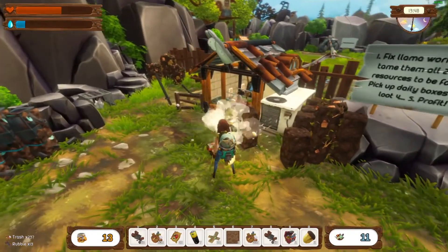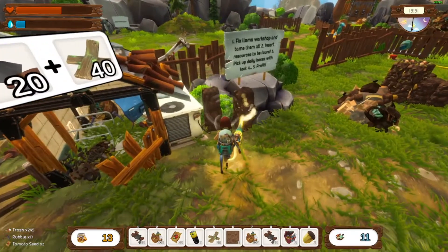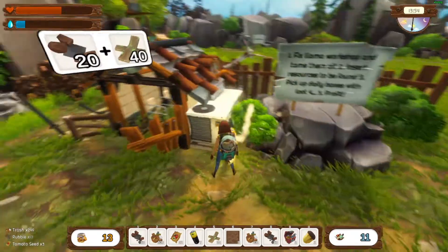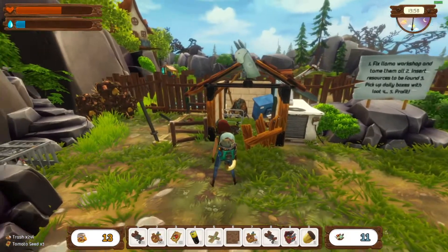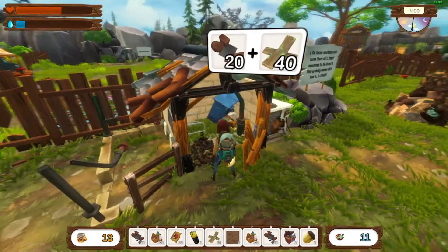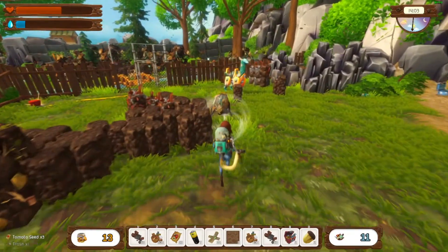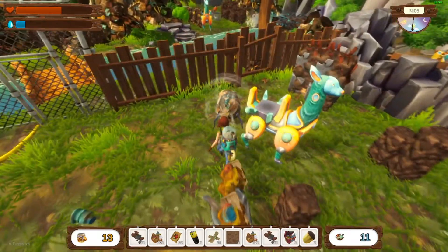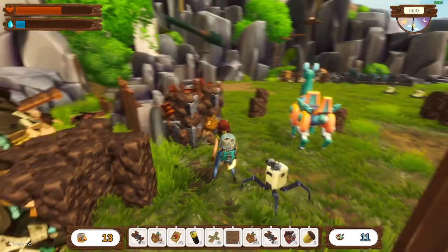There's a little cubot hiding in there. We're gonna get rid of all the bad robots so you don't have to worry anymore. We need 20 and 40 — we should be able to get that. Come back here, cubot! I just want to take the trash off of you. There you go — you don't have to hide anymore.